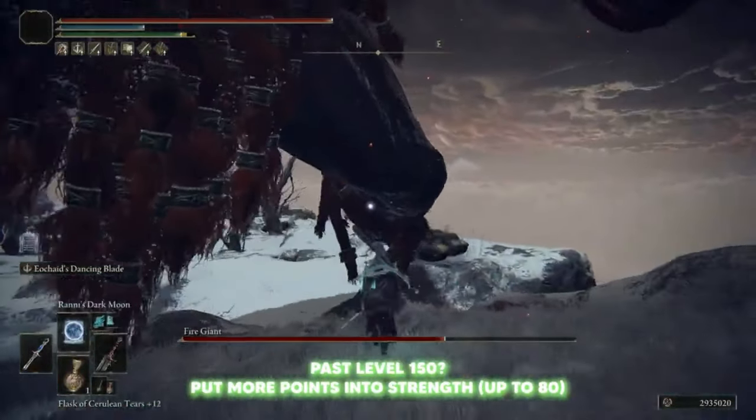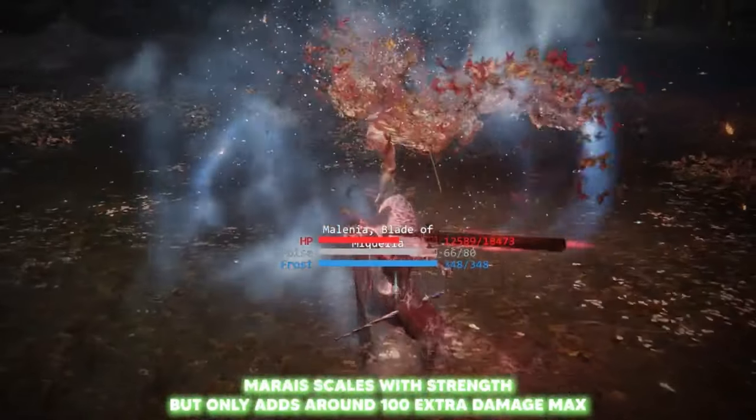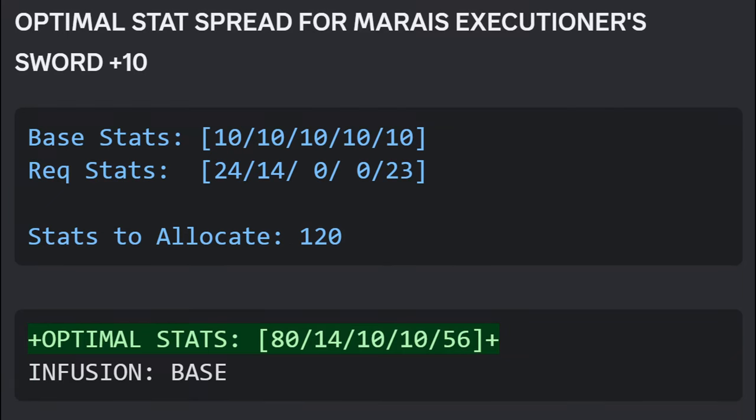If you want to know where to put your points past level 150 for any returning or high-level players, sink additional points into strength. The Ash of War scales with your weapon's total attack power, so the more strength you have the more damage it contributes to the Ash of War. He says you should invest into strength after you reach level 150, but you don't have 60 vigor — invest into vigor first. After that, you want to invest in both strength and arcane, not just strength, because Mariah's Executioner's Greatsword scales on arcane. Both the physical and magic damage scale off arcane, so you want 56 arcane. The magic softcap for arcane is 50, the physical damage softcap for arcane is 60, and with exponential decay the optimal stopping point is around 56.